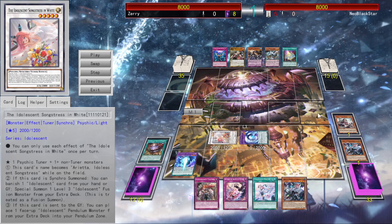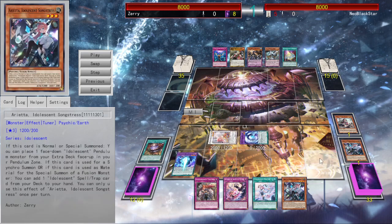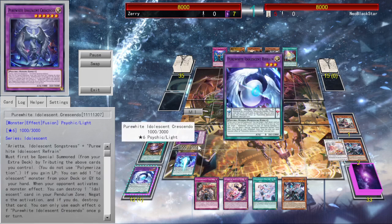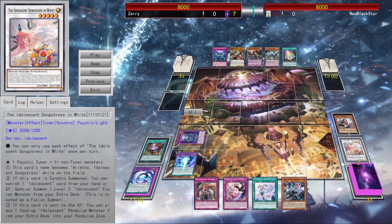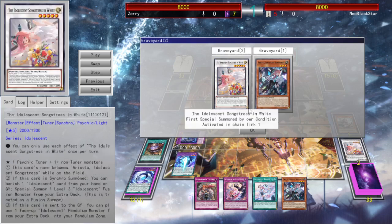The Arietta Synchro allows me to summon one of the other eggs from my extra deck by banishing an Idolescent from the graveyard. And the base Arietta Surge is a spell/trap that can be used as Synchro material or as any kind of material for a fusion, including contact fusions. This is relevant because we have a contact fusion here that uses Arietta and any of the eggs — there's the white one and also the black one, but I rarely make the black one. The black one is a spell/trap negate, so it's actually really good, but it didn't really matter here.